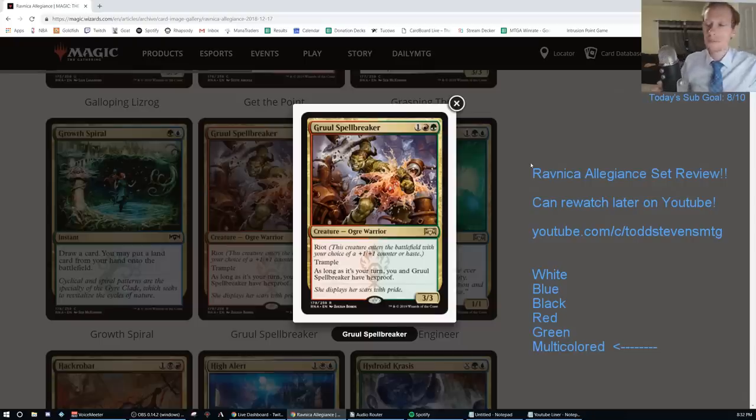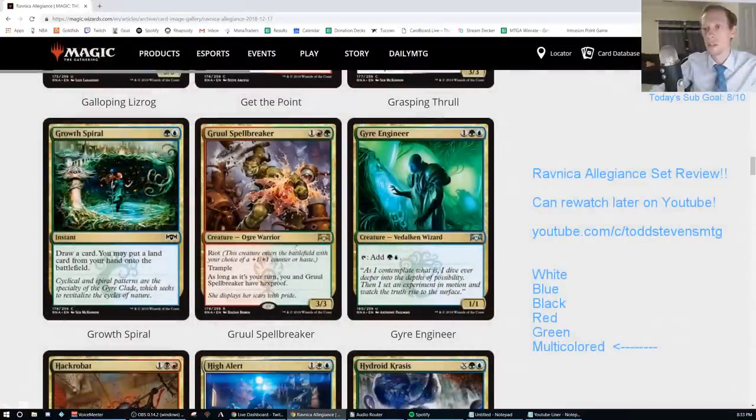Gruul Spellbreaker — one red-green for a three-three Riot Trample. As long as it's your turn, you and Gruul Spellbreaker have hexproof. Tons of people saying A in chat — I'm sold, this is definitely an A. Three mana three-three haste trample that also has hexproof during your turn. With Llanowar Elves you're attacking for three with a Spellbreaker on turn two. Great curve filler. Both Growth Spiral and Gruul Spellbreaker are A's.